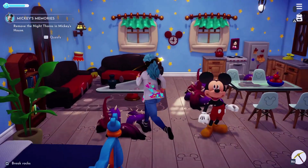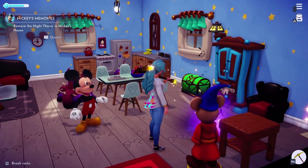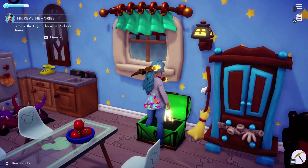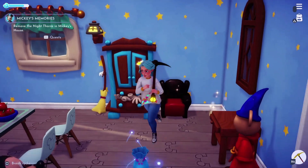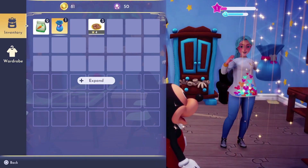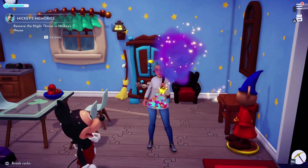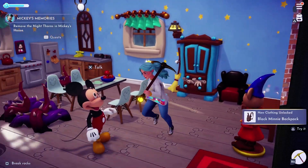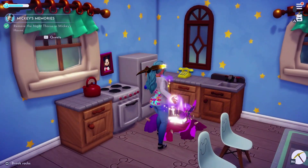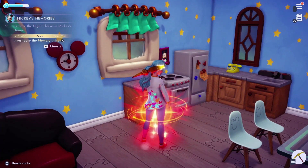To help Mickey remember, you will need to clear all the night thorns from his home. Remember to collect any items that drop from the night thorns, and open any chests you stumble across. Keep clearing the night thorns until you have uncovered Mickey's memory and collect it.